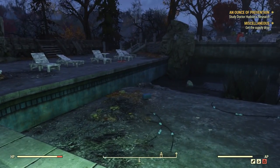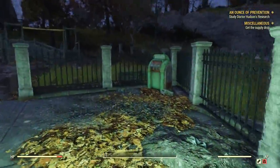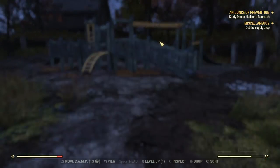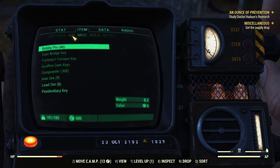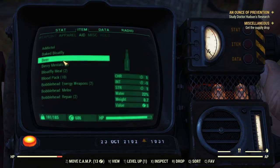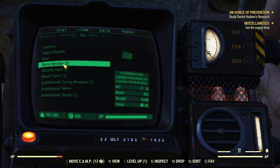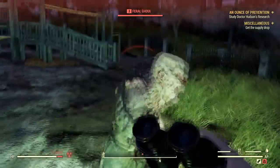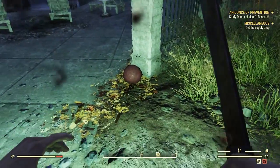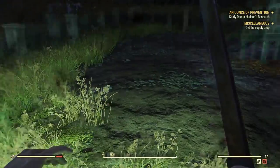Let's just keep looking around this place. I don't think I've been in that main building up there yet. Here we go — Barry Mentats. Not sure what those do for me, let's see. Barry Mentats: plus five intelligence and highlights living targets for five minutes, increases thirst.